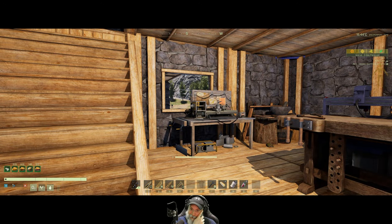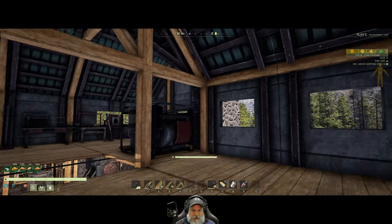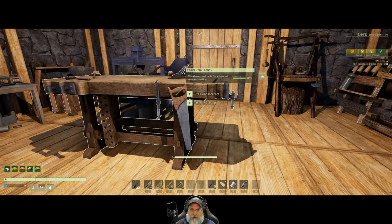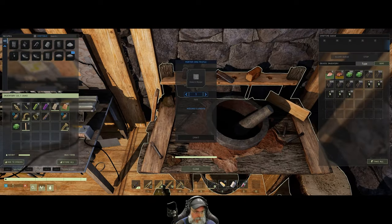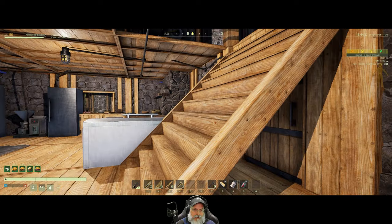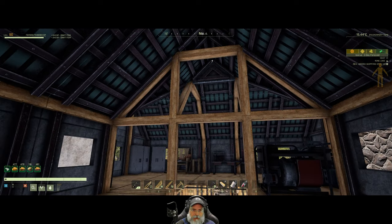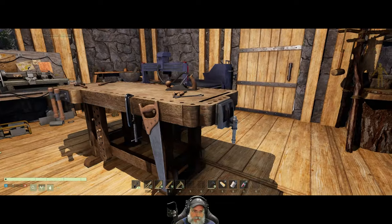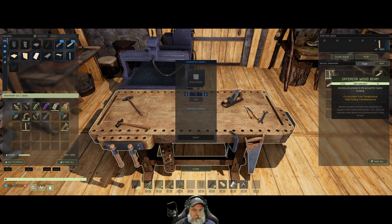Now we need to do some more trim work with these beams for aesthetic reasons more than structural reasons. If you look at the building from the outside we have some trim pieces but it doesn't look quite right. We need to fix that so it looks good, and it may have the added benefit of adding more structural integrity to the base.